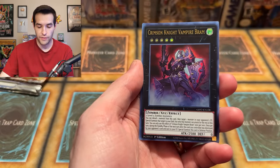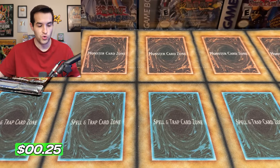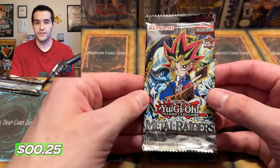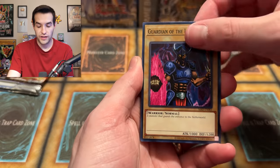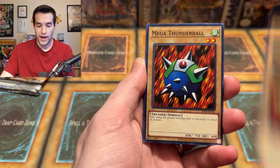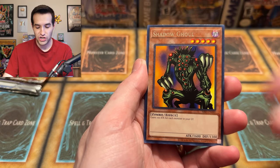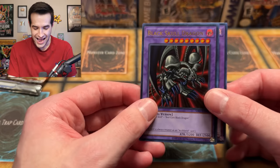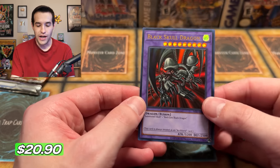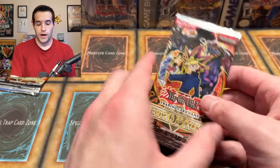We cannot be mad about that — a foil out of Dark Revelation 4 is a good start. Still some packs left. Ghost from the Past 2: we have Zombie, Ghost Domain, Crimson Knight, and Odd Eyes Rebellion Dragon Overlord. Nothing too crazy. What could be crazy though? Metal Raiders — can Exodia Necross bless us? We have Guardian of the Labyrinth, Blackland Fire Dragon, Mega Thunderball, Yadu Karu, Shadow Ghoul, and Black Skull Dragon — yes, it's the Black Skull Dragon! Ultra rare from our newer reprint packs.